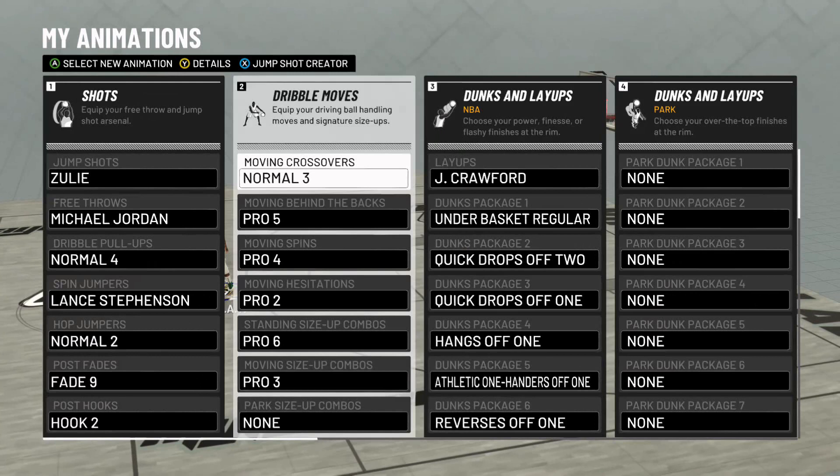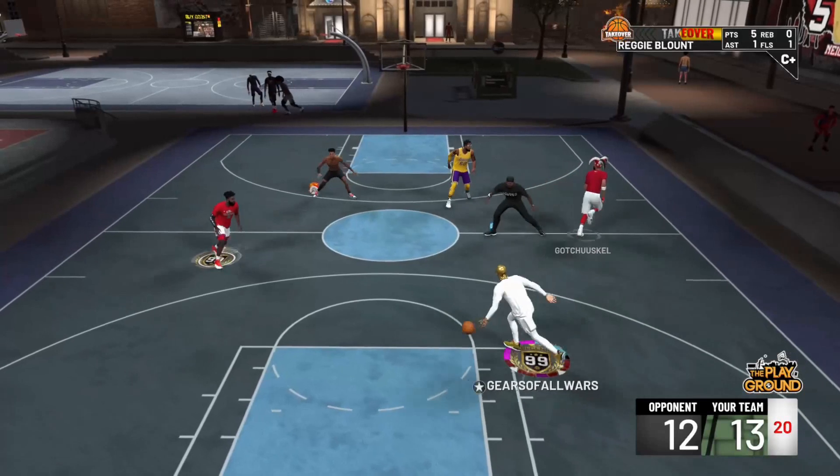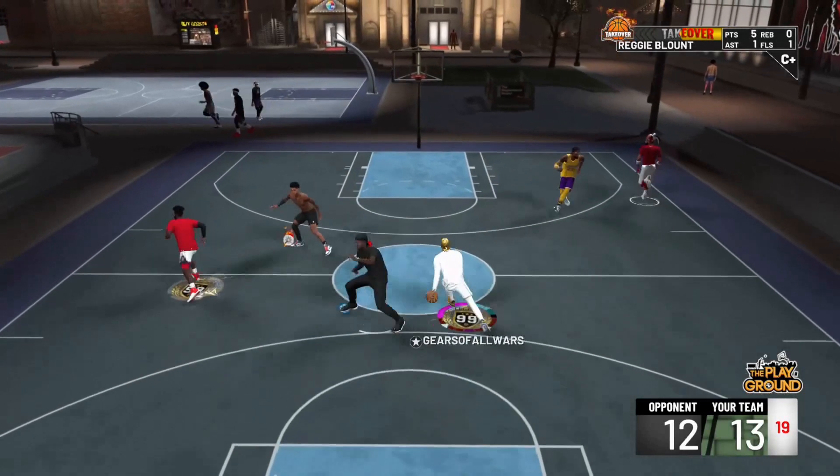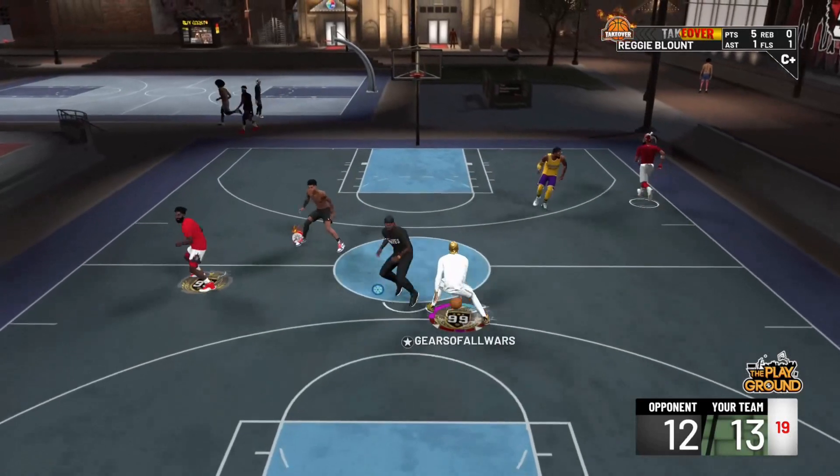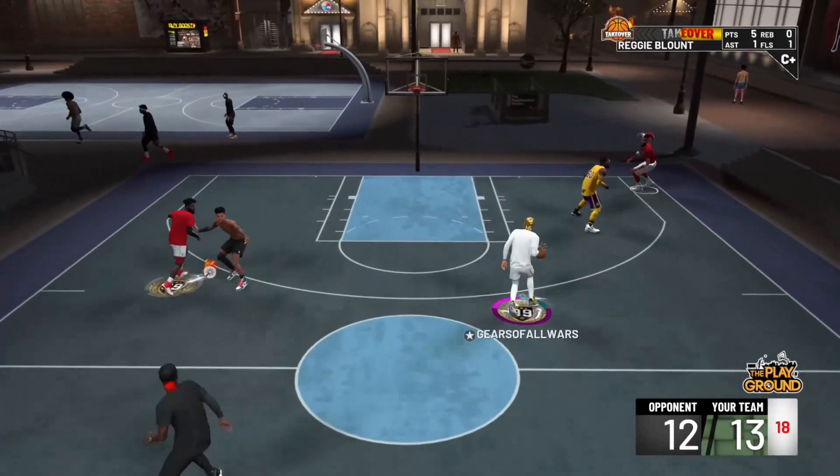First things first: Moving Crossover Normal 3. Normal 3 lets you do this little between the legs right here. You can keep doing it as long as you want — just hold right trigger and go from left to right.